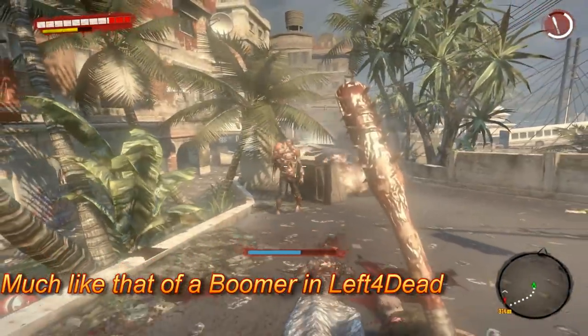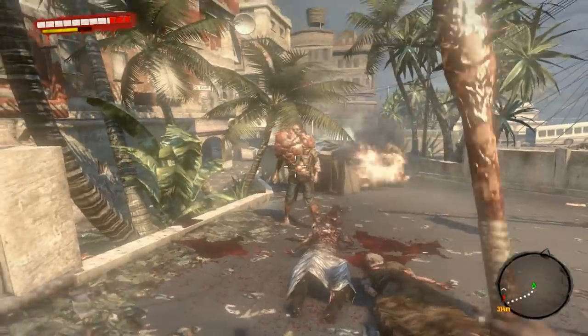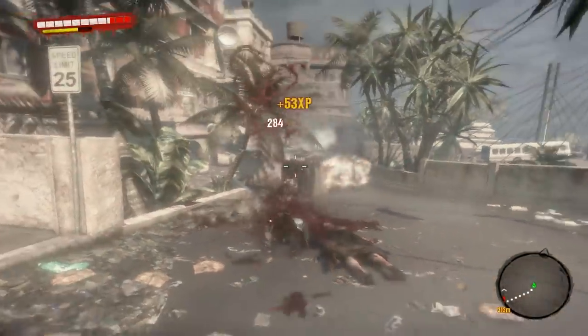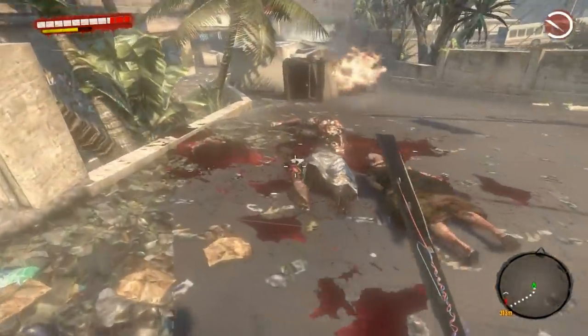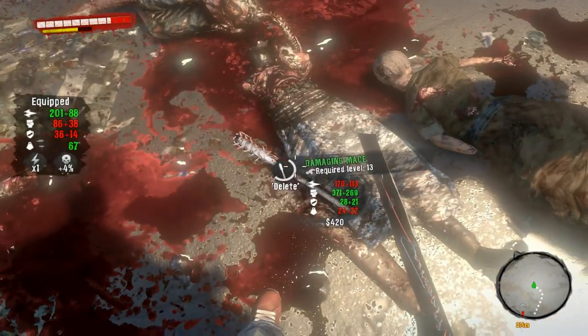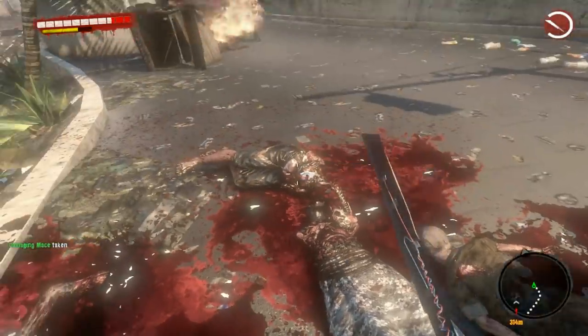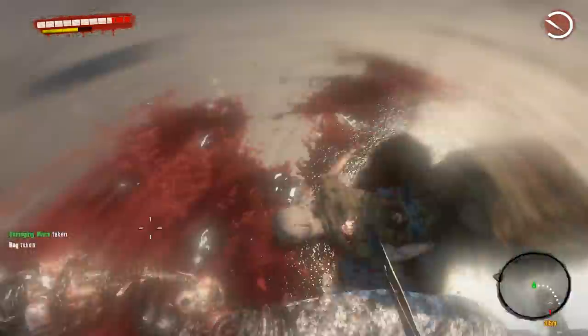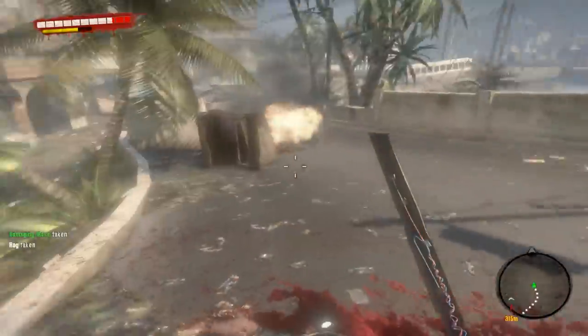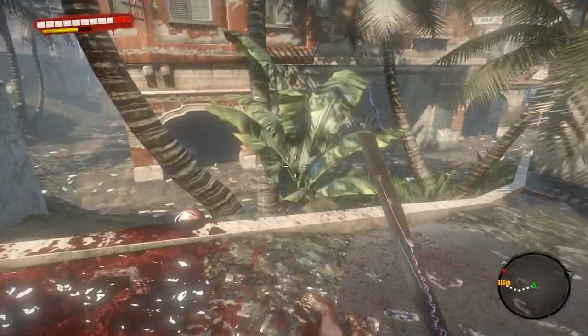Okay, you see that is an exploding zombie, and the best way to deal with these guys is to actually just throw a weapon at them. A very high damage weapon would be preferred, as this weapon has quite a bit of damage on it. It's a green item, so it's rarer than just your standard white stuff. Anyway, that is one way to deal with those exploding zombies.